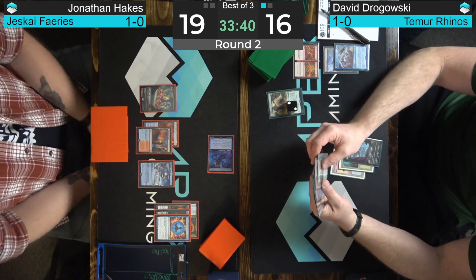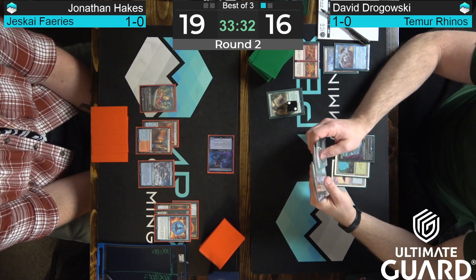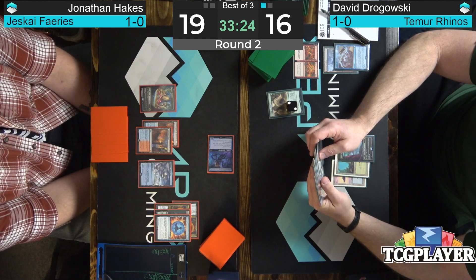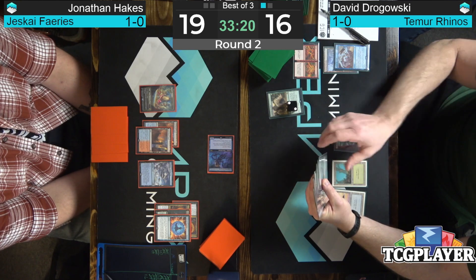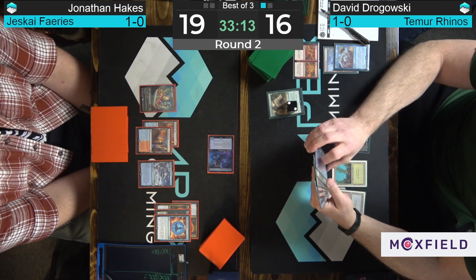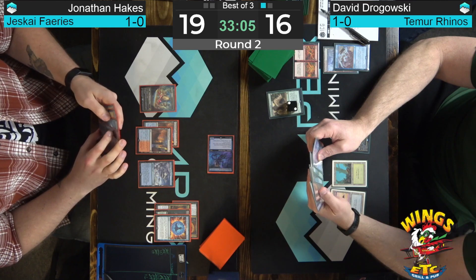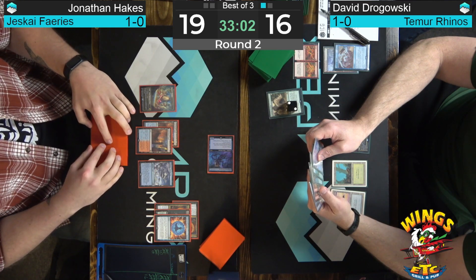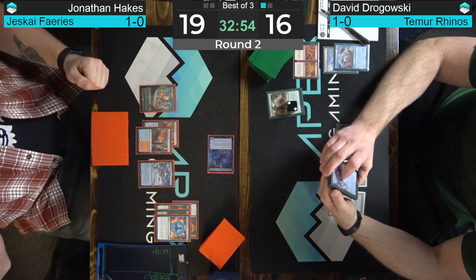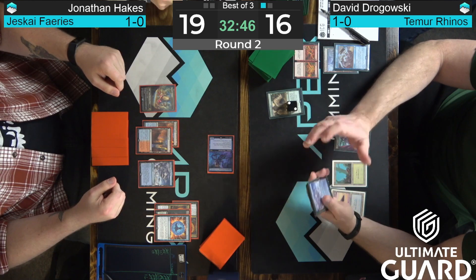Back to Dragowski's way after that three-point swing — now we're going to have a board empty but a handful of cards. Maybe he has Vendilion Clique or something in hand that he's been sandbagging. Not getting a great look at Dragowski's hand. It's tough for him at this point because now Hakes is fully untapped with a ton of potential interaction. Given that he exiled an Expressive Iteration to the Force of Negation, you have to assume the remaining cards are pretty good.